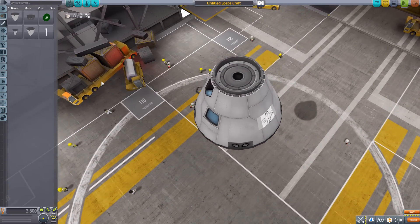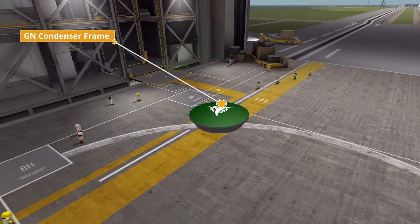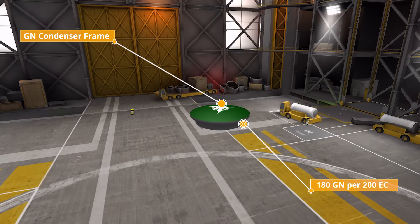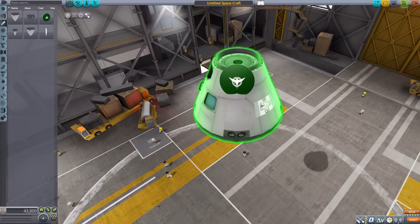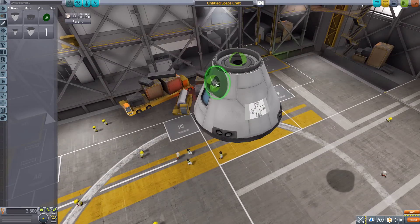The next part isn't an engine — it's a generator that creates GN particles, called the GN Condenser Frame. This one will produce 180 GN particles per second, provided it has 200 electric charge per second, so it takes a lot of power. It holds 10,000 GN particles and can be attached radially or via an attachment point. It also has a cool logo on it — presumably something to do with Mobile Suit Gundam.